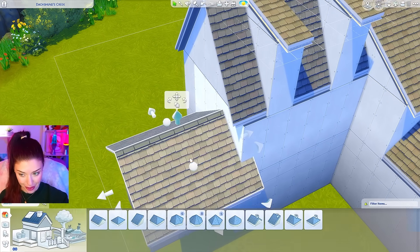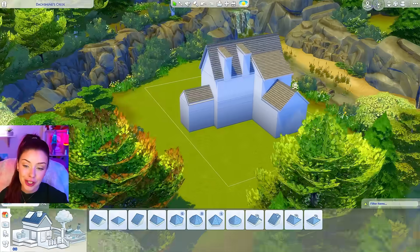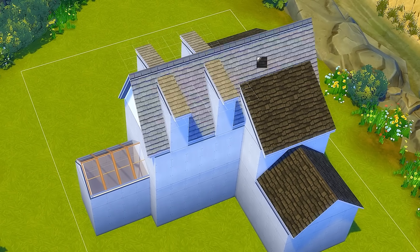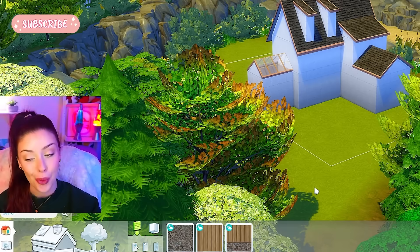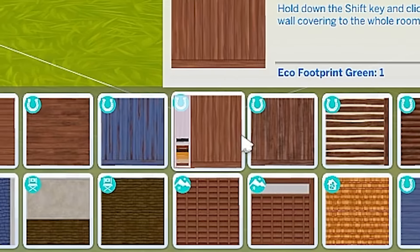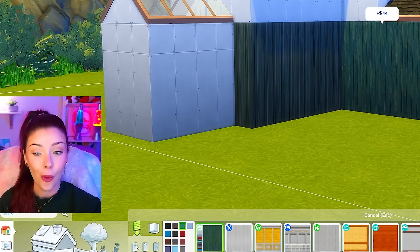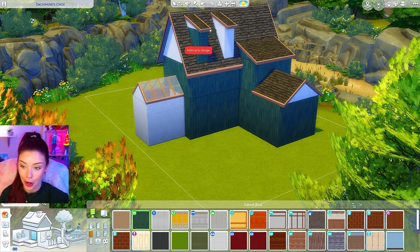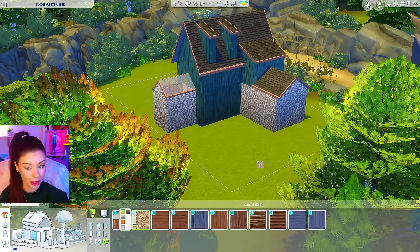Over to this side, this is going to be a greenhouse. The Sims 4 Seasons comes with flower arranging but since we can't use that, I do want to add a gardening element. The greenhouse kit has the perfect roofing for this and for the rest of it we're just going to do black roof paint. For wallpaper, I really love this green paneling from Seasons, so I want to find something similar — we have this lighter green one from Horse Ranch or, hear me out, Spooky Stuff. I think we're going to go Spooky Stuff for our main wallpaper.